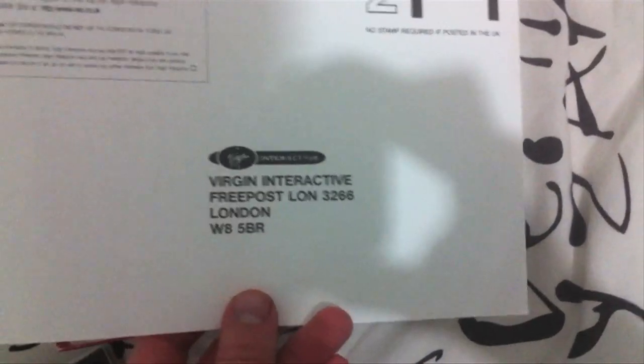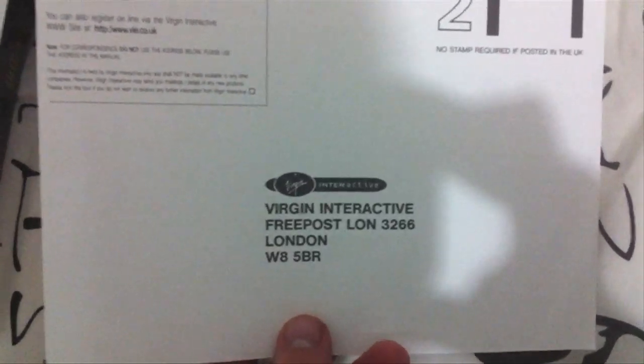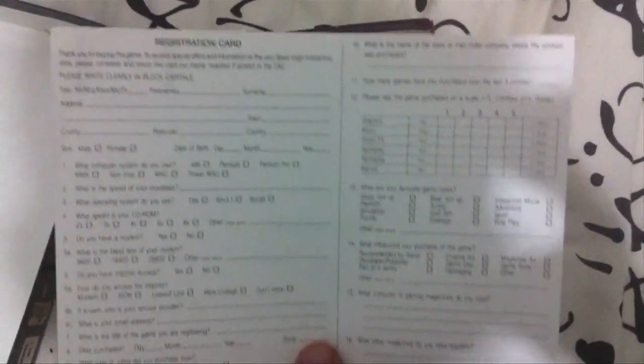Then you've got the credits at the end and a few things there — the LucasArts hint line, or proof of purchase actually. We'll pop that back. What else have we got in here? Just a registration card. There's not too much in this box. I bought this one from eBay in the UK, so that's why there's a London address on there. And the registration card there — that's quite cool. Alright, so that's basically it, guys. Hope you enjoyed, and we'll see you next time.